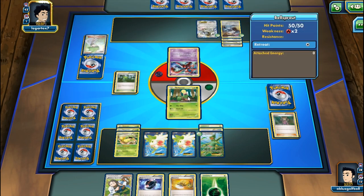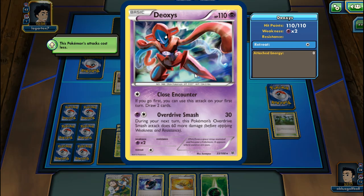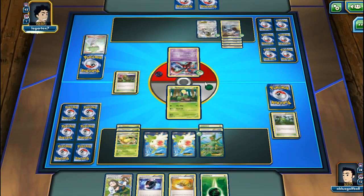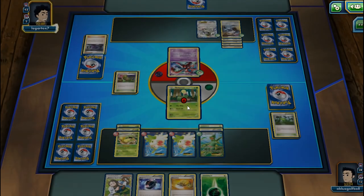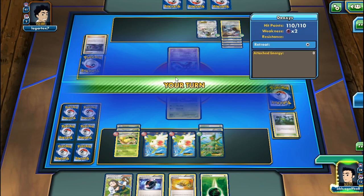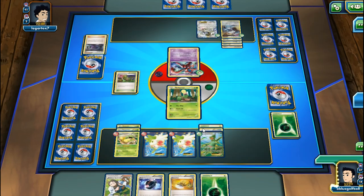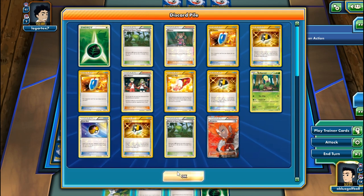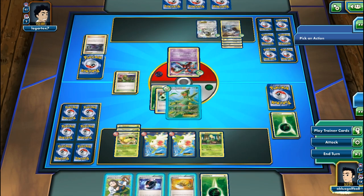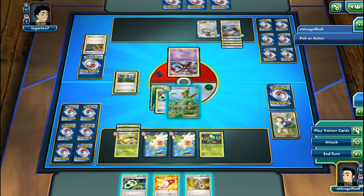Oh no - Dimension Valley! My opponent can hit us for a Close Encounter. Their Metagross has Machine Gun Stomp doing 10 more damage for each Energy card, so we've got to be watchful. We'll retreat and maybe use Battle Compressor to discard some Energies. Let's go for Birch's Observation - and we flip tails. Counter that stadium!